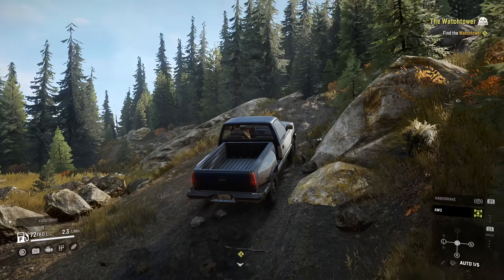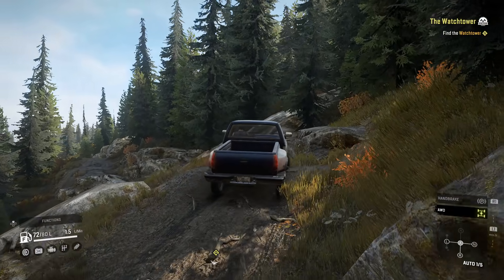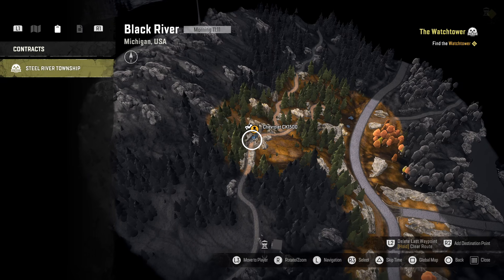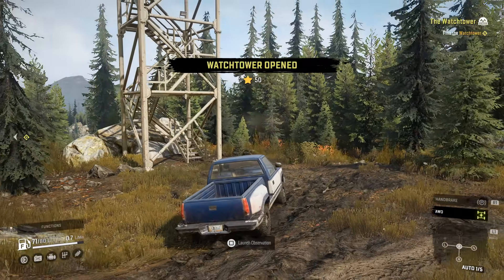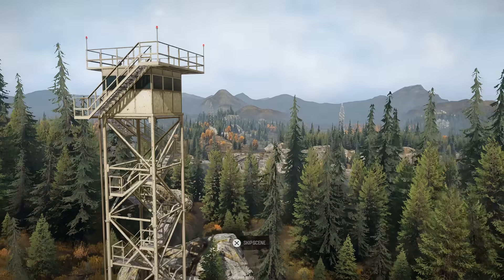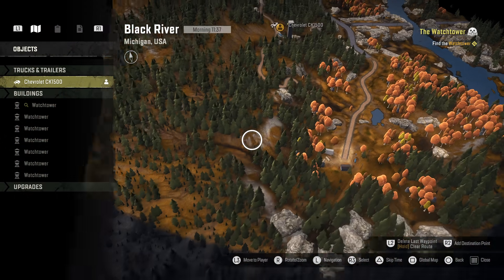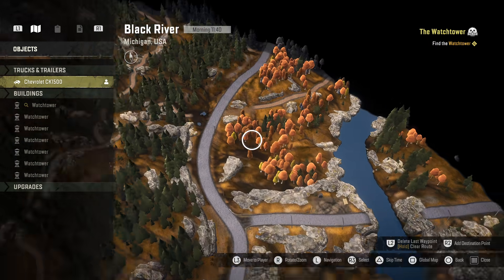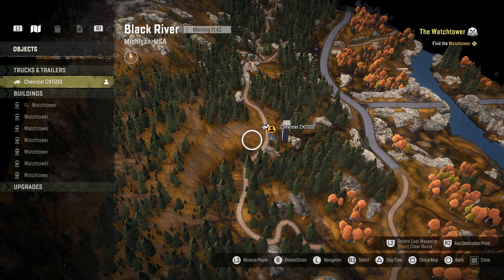My truck of choice would be a Ford F-150 Raptor — that truck is amazing. You like them blacked out, super stealth look. Am I going the right way? Let's pull in and see what it does — it should reveal the area. Launch observation! Look at this, we're definitely used to this — getting a watchtower and seeing the surrounding area. It does open everything up, though some parts are still blacked out, and there are 11 brand new maps, four times bigger than Mud Runner.